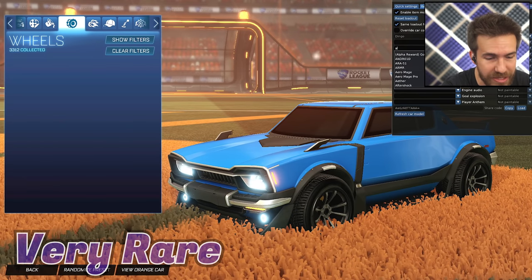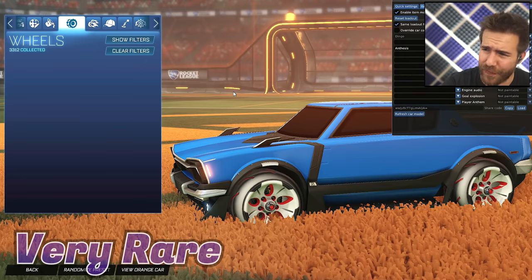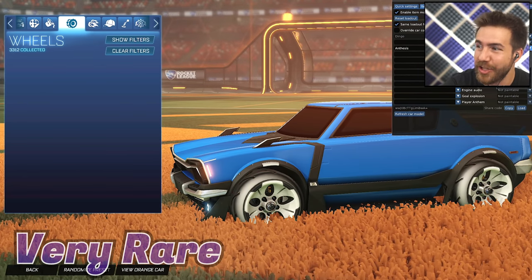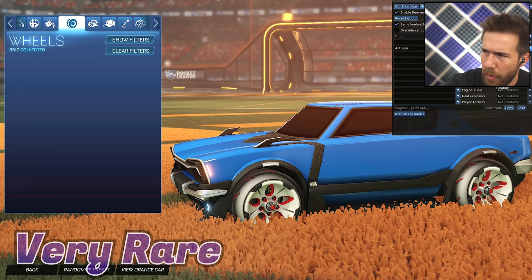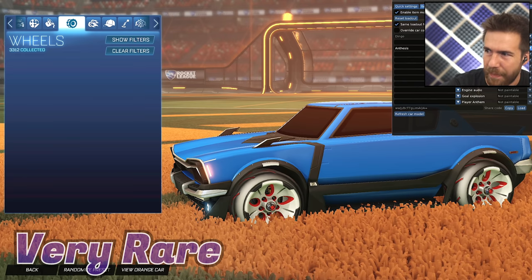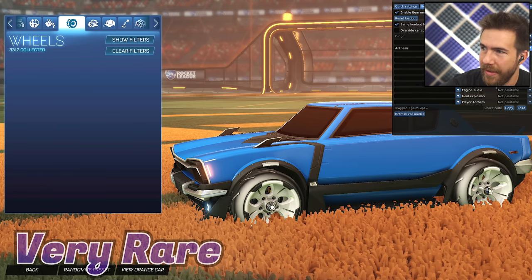Then we have another Very Rare — the Anthesis. Those are sick! Damn, those are just fun for designers. The black changes the inner color, crimson, gray — some of these I might be clicking colors that don't even have color drops. I can't say for sure, but those are sick.